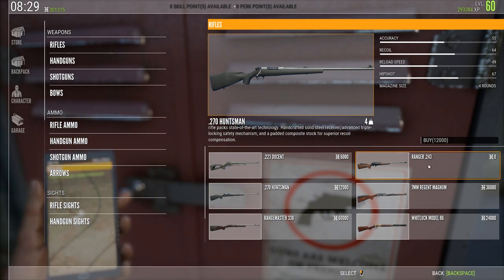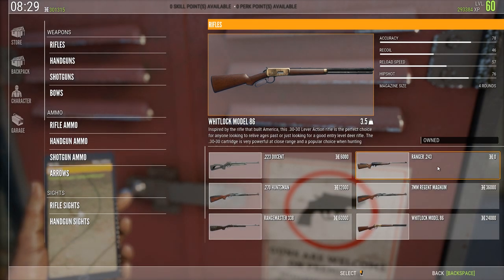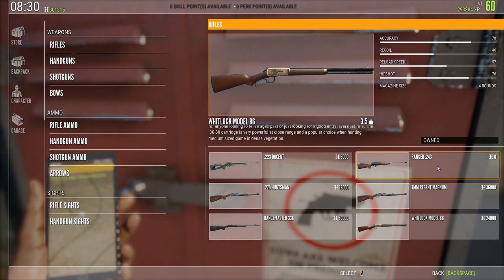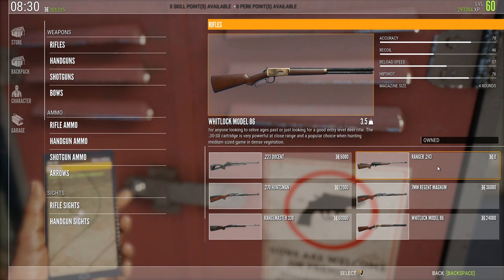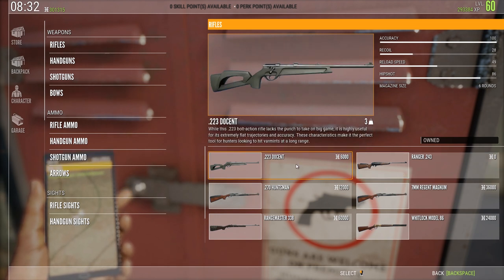On to weapon class 1, which is the Whitlock Model 86 and the Ranger 243. This one is pretty much usable for shooting any animals in the game, and I have videos of me shooting pretty much everything with the 243, which makes it very easy to grind money if that is what you're in it for. The 243 and the 30-30 are usable for shooting anything but red fox. The only rifle you can use for full integrity on fox is the 223.